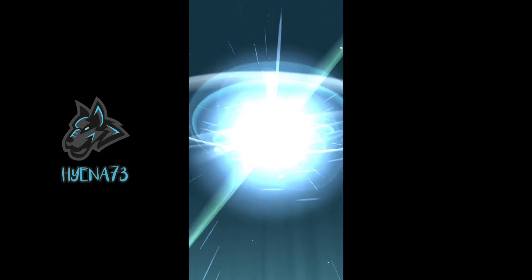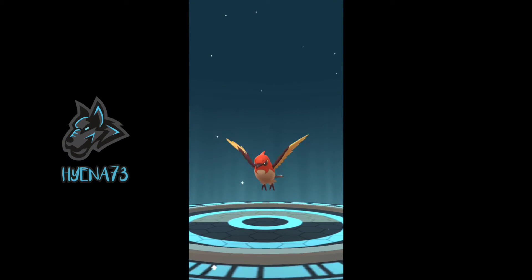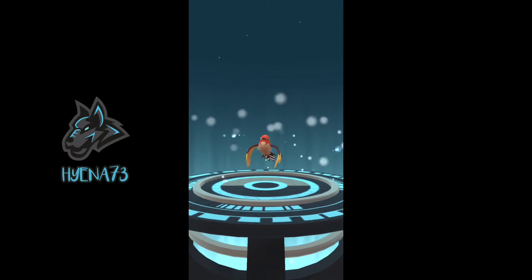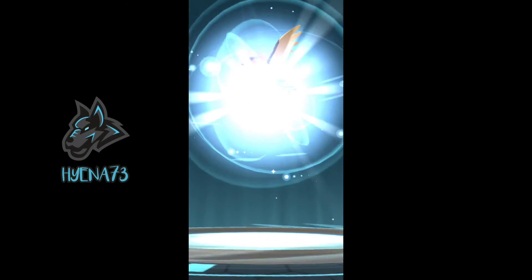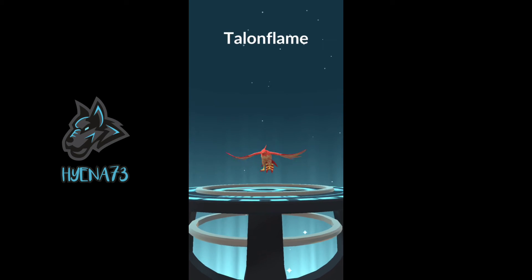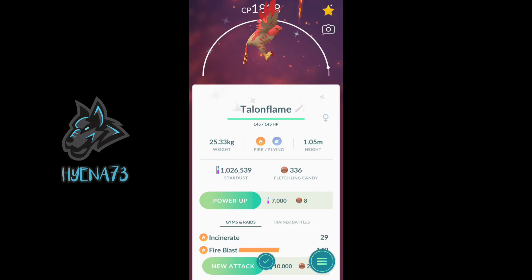Let's see what this looks like. That's pretty cool - I like the yellow tint on it, that's really awesome. And now we're going to evolve this to Talonflame. Well, it is a girl Fletchinder, but let's evolve it to Talonflame. Wow, that is a really cool shiny. I like how the red is different and then it's like a brownish-gray kind of color. 1838 CP, not bad.